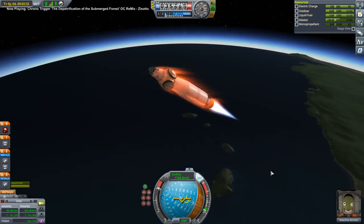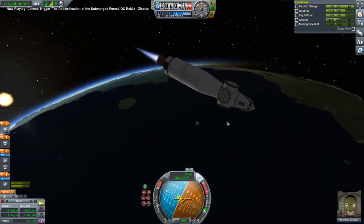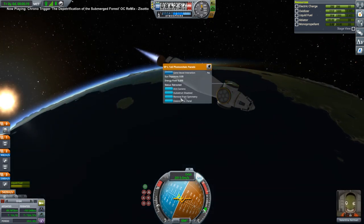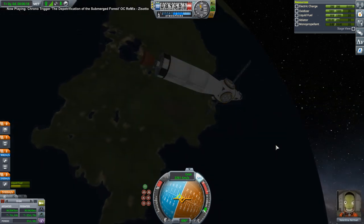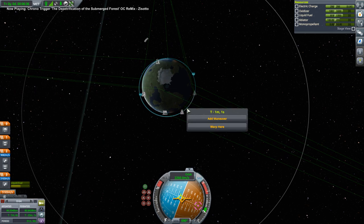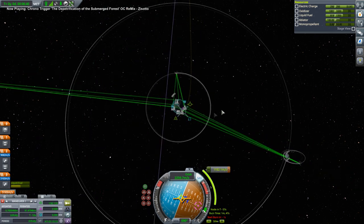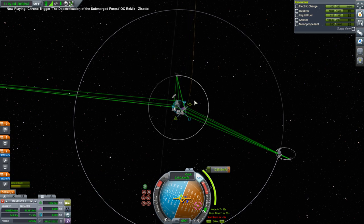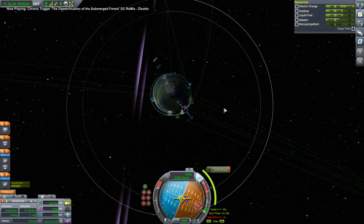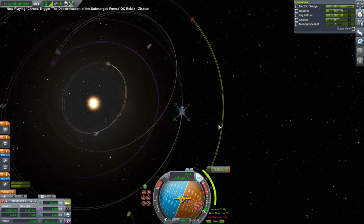Cheetah time. We can get the solar panels out already. That's good enough - 96 by 80. Wow, we could just continue burning right now actually. She's gone straight out - that's too much. Maybe we should just go around.